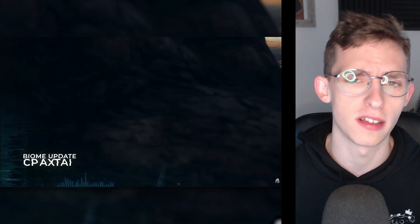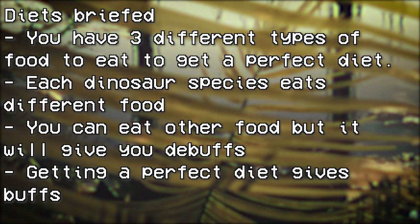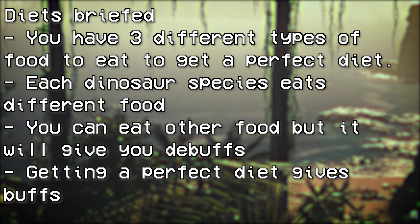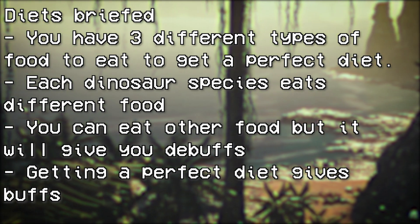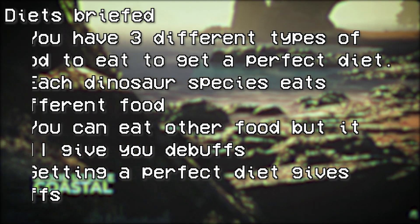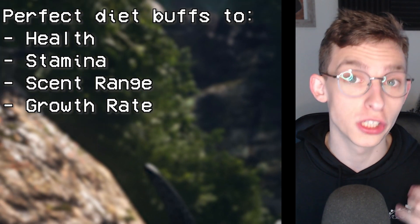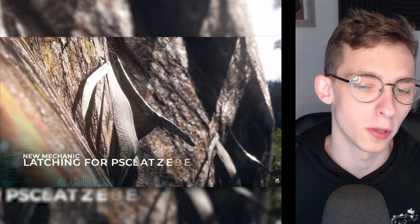Update 4 was Diets and Fractures, and it's definitely not let us down in the diets department. Your dinosaur now has 3 different foods it needs to eat in order to get a perfect diet. If you're eating anything different, you could get a negative or bad diet, which leads to debuffs. A perfect diet gives you buffs including health, stamina, scent range, and growth rate increases, making you perform a lot better as a dinosaur and speeding up your growth time.